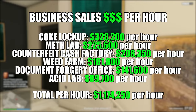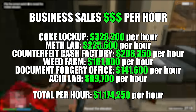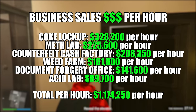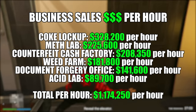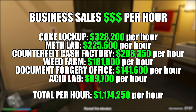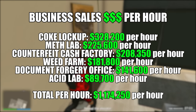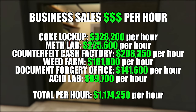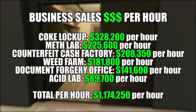Assuming you're buying supplies for $75,000 a pop and you have both the staff and equipment upgrades for all your MC businesses and the equipment upgrade for the acid lab, here's how much money per hour these businesses make you: Coke is $328,000 an hour, meth is $225,000 an hour, counterfeit cash is $208,000 per hour, the weed farm is $181,000 per hour, the document forgery office is $141,000 per hour, and the acid lab makes about $90,000 per hour — for a total of $1,174,250 per hour combining all of these businesses.